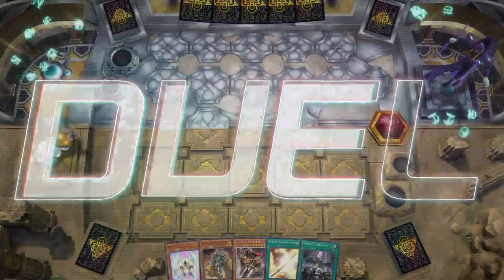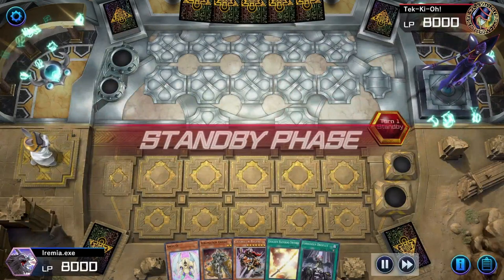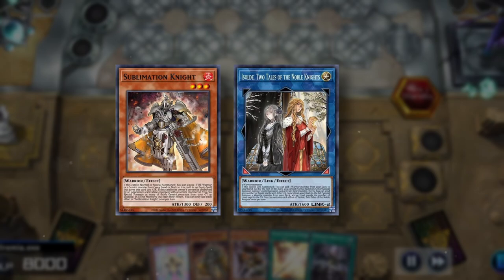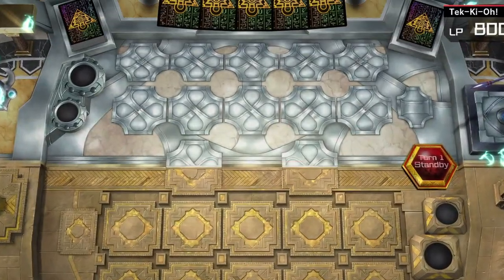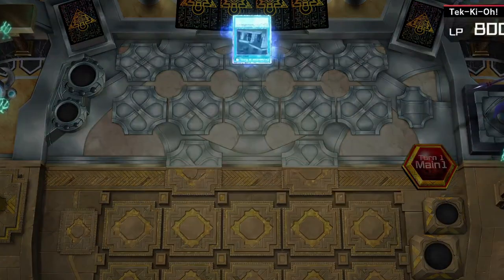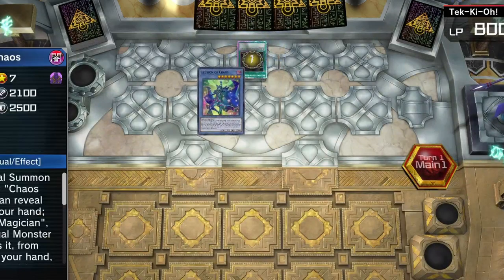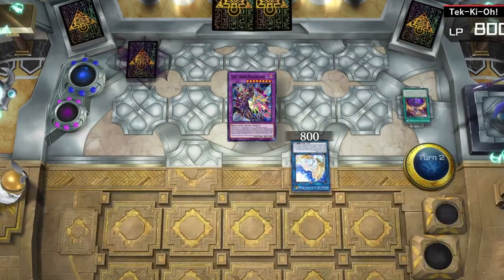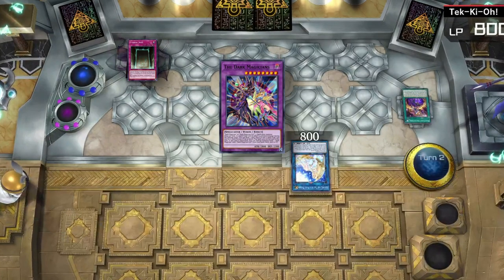Game 2! Going second again, and we actually have the combo in hand already, since Sublimation Knight is a 1-card assault. Now, what is our opponent playing this time? Preparation for Dark Magician stuff! Cool, let's skip ahead to see how much they do. They were able to get out the Dark Magicians — plural — and set an Eternal Soul.